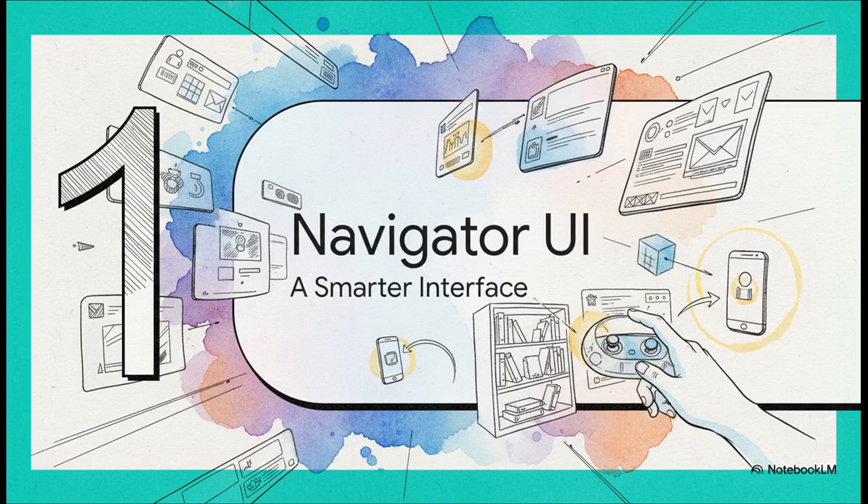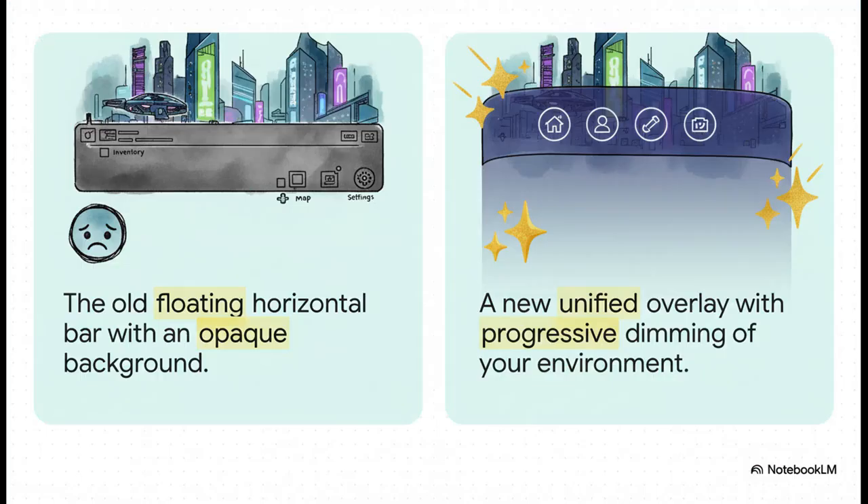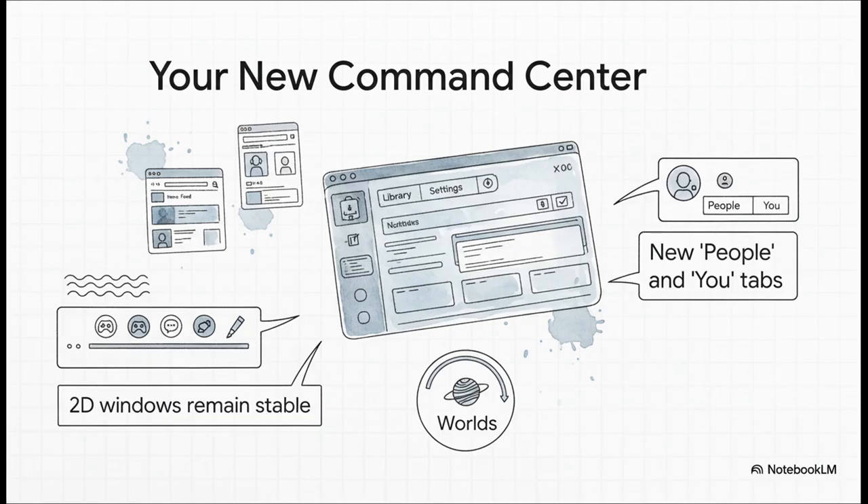The first thing you're going to notice — and it's a dramatic change — is a complete overhaul of the core user interface. It's time to say goodbye to the old system and hello to the brand new Navigator UI. The difference is just night and day. You remember that old horizontal bar with its opaque background that always felt clunky and really broke your immersion? Well, the new Navigator completely replaces it with a sleek, unified overlay with adaptive dimming, keeping you connected to your environment while putting all your controls right where you need them. Think of it as your personal command center — everything from your library to your settings is now in one spot.